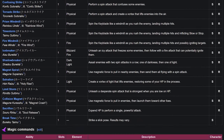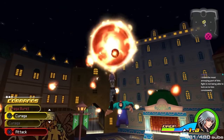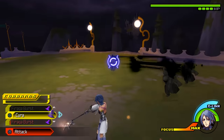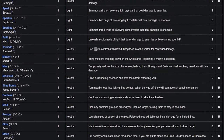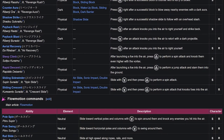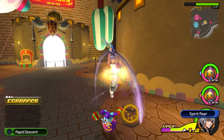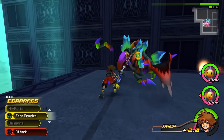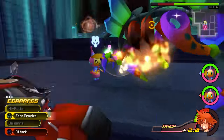Unlike Birth by Sleep, Dream Drop Distance's command list is actually a lot more well-rounded, mostly because this game lets you use commands in midair instead of stapling you to the ground. This makes flashy stuff like Firaaga Burst no longer a death sentence. Regardless, DDD does have one particularly useless ability you'll likely never see in action even when equipped: Steep Climb and Rapid Descent. It's a bizarre reprisal attack that can only be used with Slide Block, a weird upgrade for block that launches an enemy on hit. It's hard to see why you'd ever use this in a game that has Balloonra and Zero Graviza.